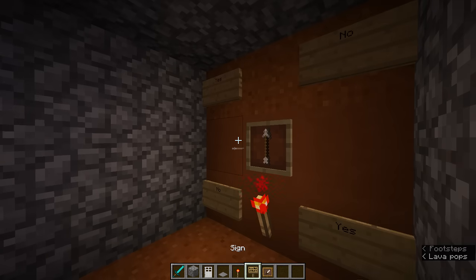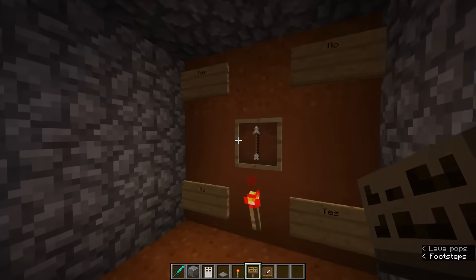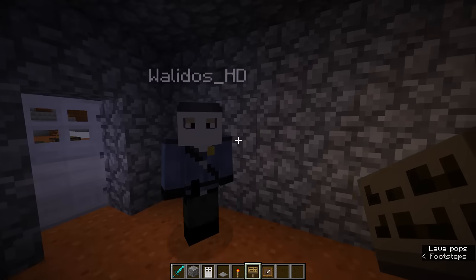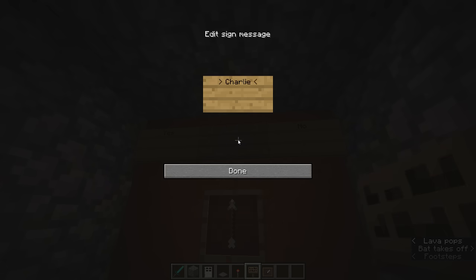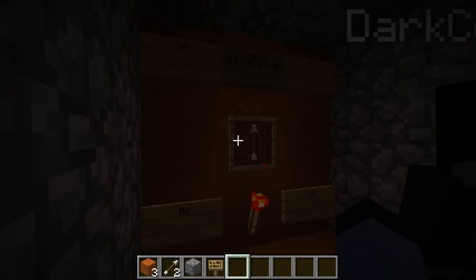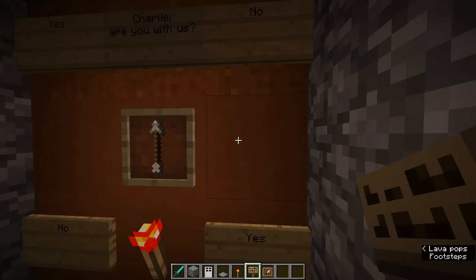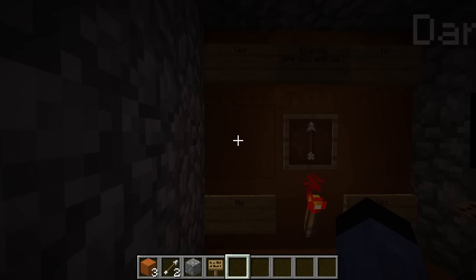So apparently, if we make a sign now for Charlie — like the one we had that said 'Charlie, Charlie, are you there?' — we can use something else. What should we ask? Charlie, Charlie, are you with us? Okay, so Waleed, this is important: look away from the arrow so everyone knows it's not us moving this. So apparently if we wait long enough, this will change.